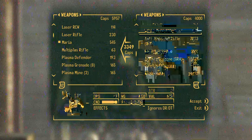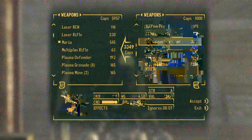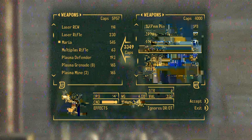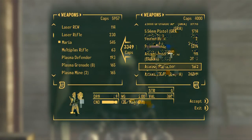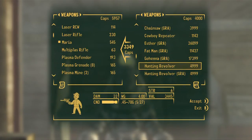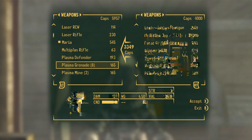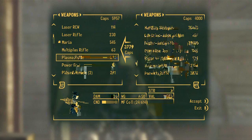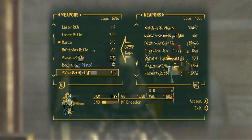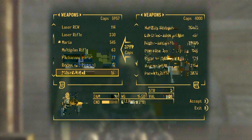Kind of want to do the anti-material rifle. 7mm pistol - DPS is not bad. I think I'll just stick with what I got. Pistol, power fist, recharge pistol and rifle. Okay, I know I'm losing a few caps in that whole situation but it's fine.